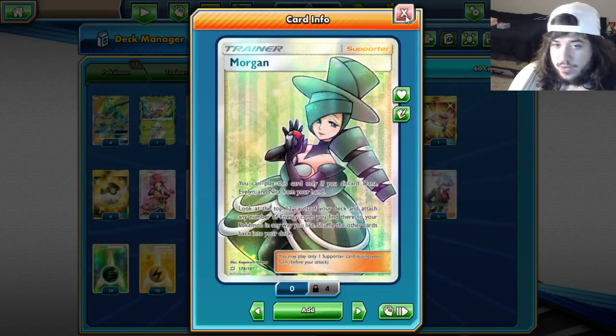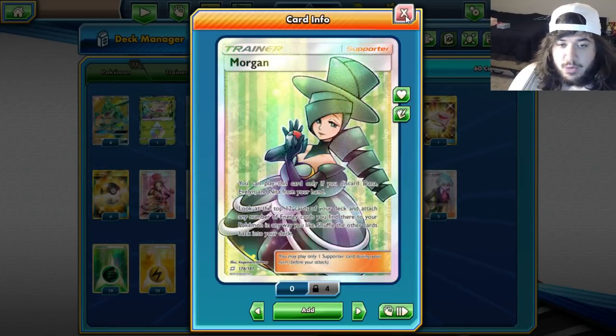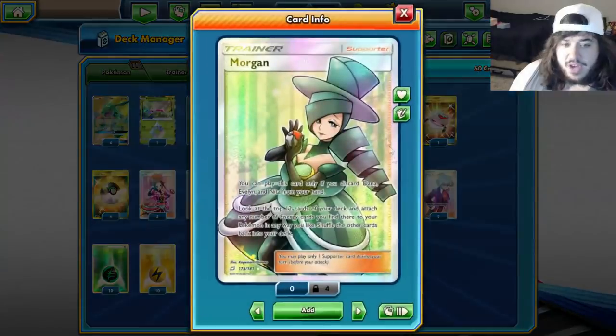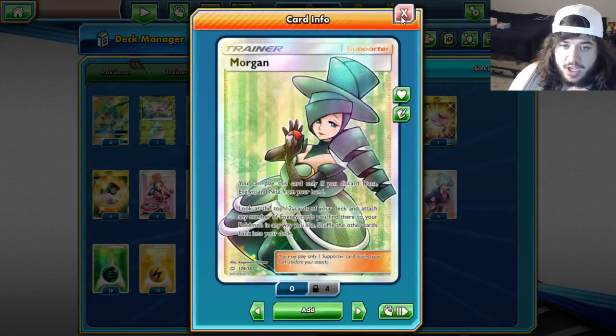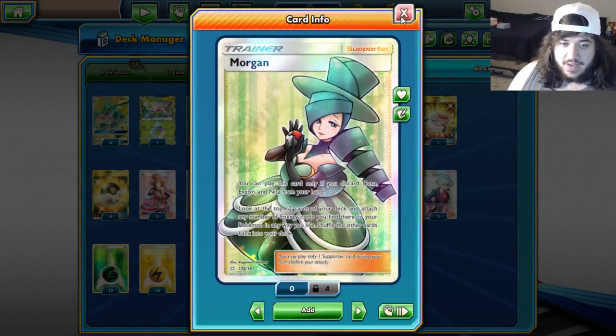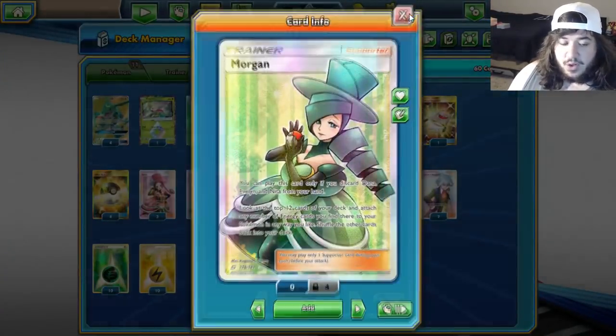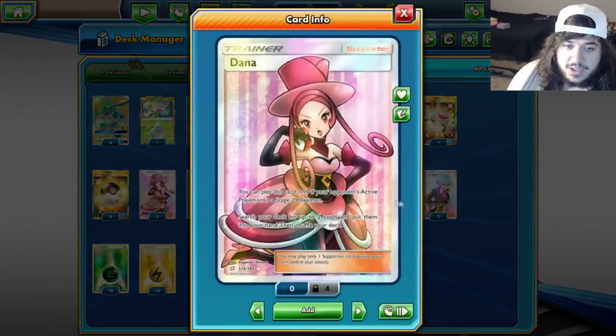Morgan has this really cool effect: you can only play this card if you discard Dana, Evelyn, and Nita from your hand. Then you look at the top 12 cards of your deck and attach any energy cards you find there to your Pokémon any way you like, shuffling the rest back. We're playing 20 energies, so if we look at the top 12 and attach any of them, we can do a significant amount of damage.